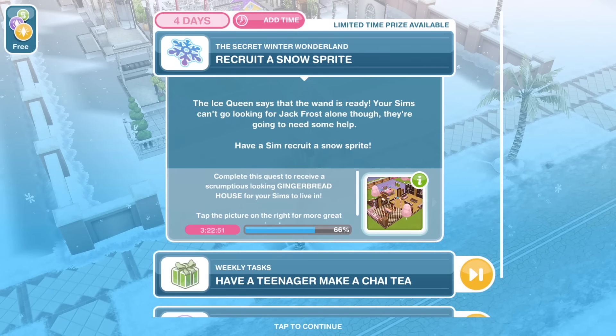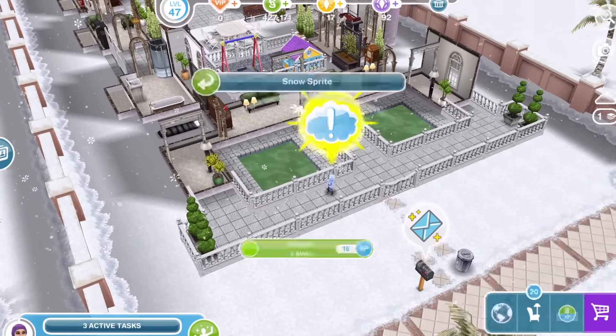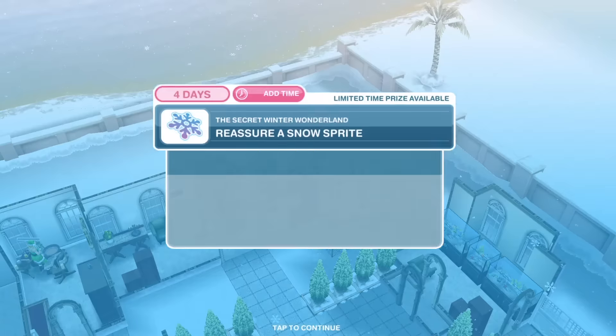The first thing we have to do is recruit a snowsprite. The ice queen says the wand is ready. Your Sims can't go looking for Jack Frost alone — they're going to need some help. We click on a snowsprite and recruit for 4 minutes. There we go, we have recruited a snowsprite.